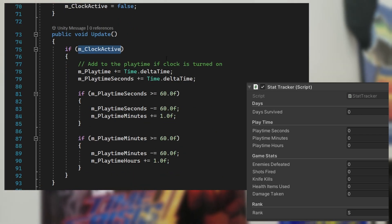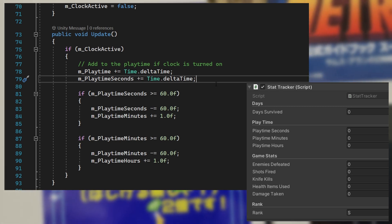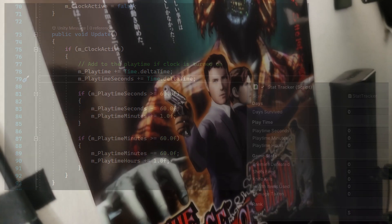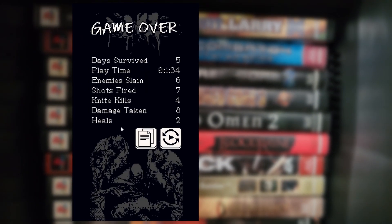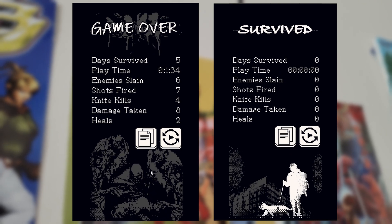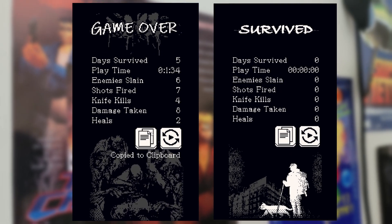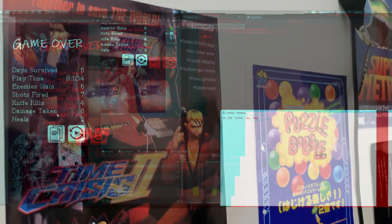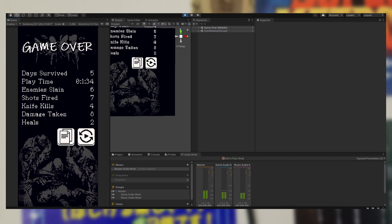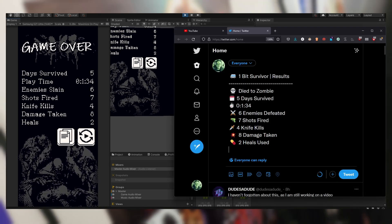For the playtime, I made sure to only start counting it when the game was in progress and not when it was paused or loading. At the end of the game, the text is displayed in a win or game over screen depending on how you did. When there's a game over, the player is getting eaten by zombies. In the win state I'm reusing the title screen art for now. I also added a feature to copy and paste your run stats into your clipboard for easy sharing.